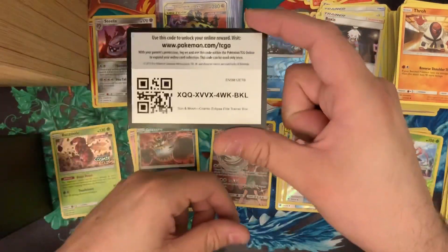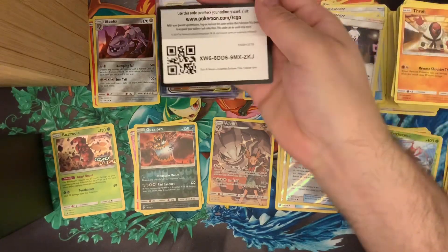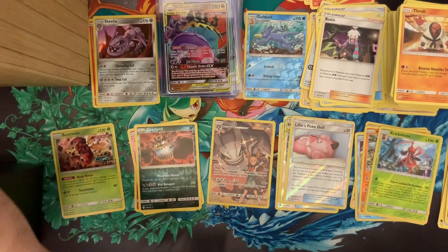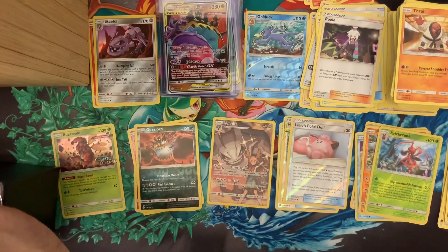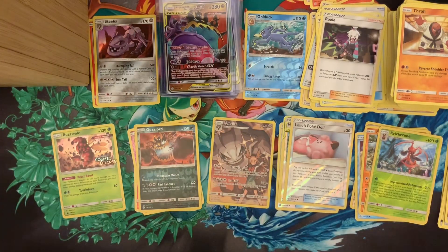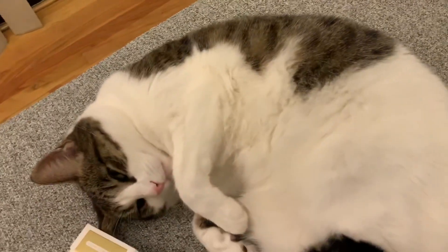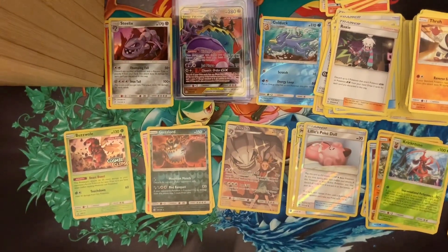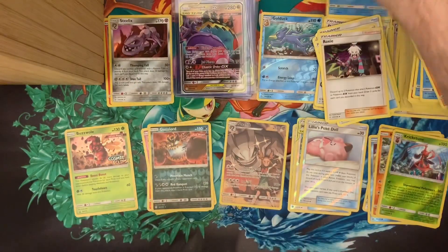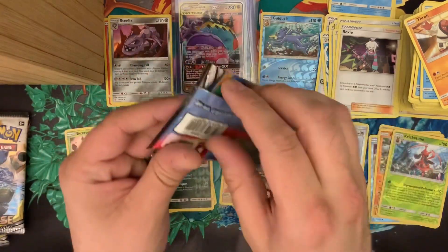I forgot to give you the code for the last box — so code number one for box number one, and code number two. It also comes with the normal dice set, the tag team counter, and burn and poison markers. I don't usually do this — look at that. Love it — she's just sitting here listening to me. That's my cat Journey; she doesn't generally help with the openings other than getting in the way of all my boxes and trash. Let's get going — this is the last eight packs.